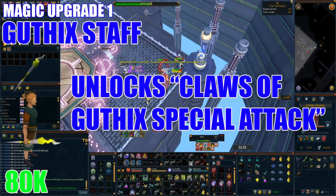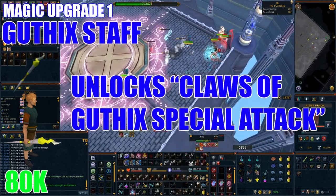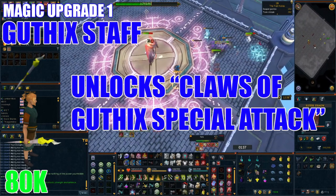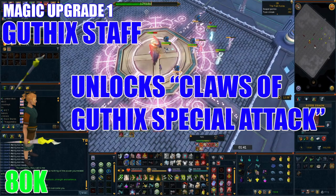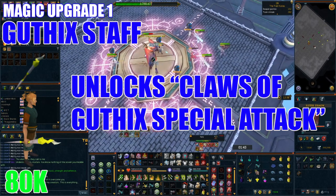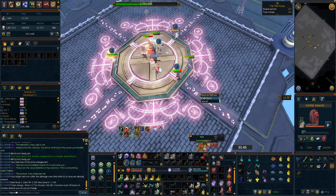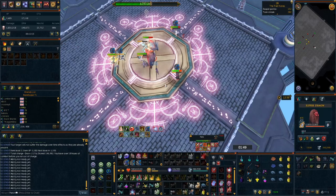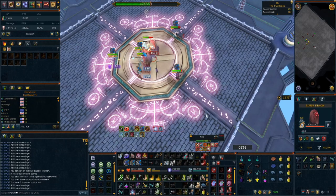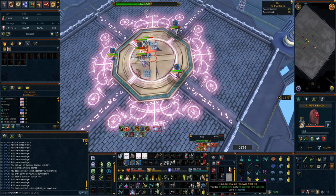The first upgrade I'd suggest is the Gothic Staff, which can be obtained by completing the Mage Arena mini-game in the wilderness. This unlocks a switch allowing you to use the Claws of Guthix special attack, which provides great damage for magic and applies an affinity debuff to your opponent. This is one of the few useful special attack weapons for magic and is ridiculously cheap at 80k to reclaim, which is why I'd recommend obtaining it first.